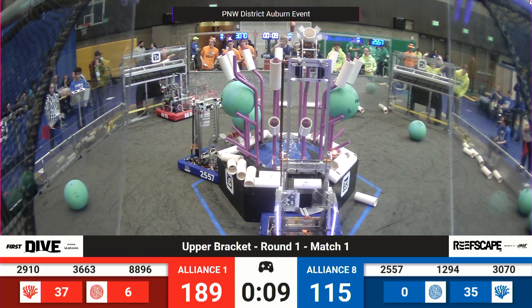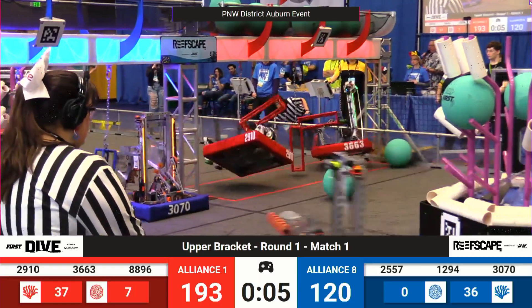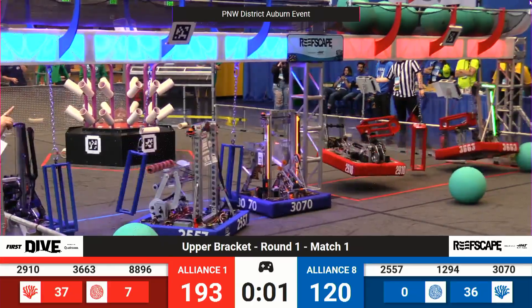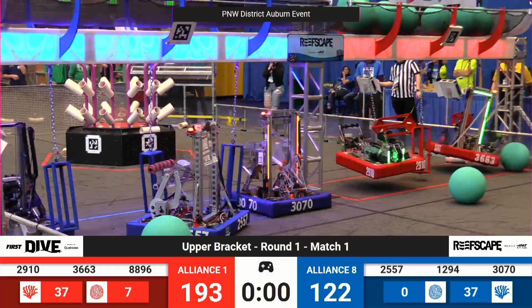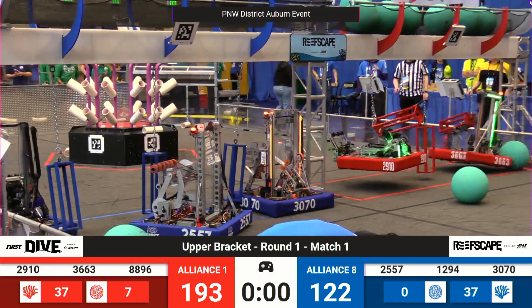Team Pronto working up high for Blue. Jack and the Bot with one more piece of algae. 36-63 into a hang, joined by 29-10. On the blue side, 12-94, 25-57, and Team Pronto all parked underneath the barge as time runs out in match one.